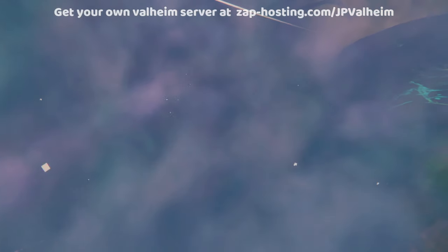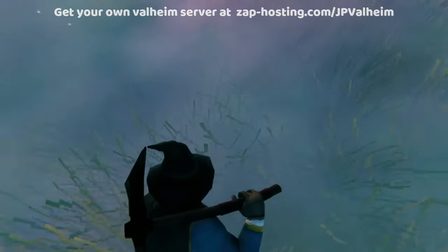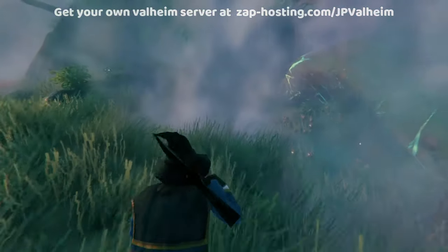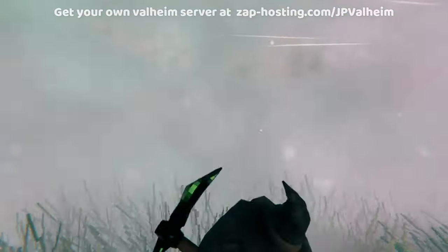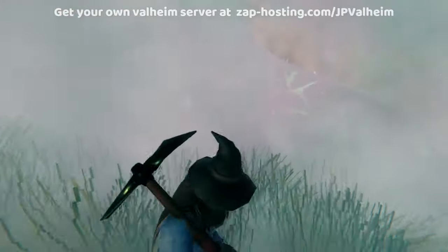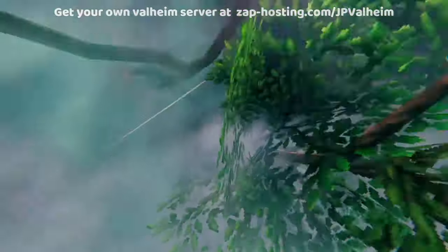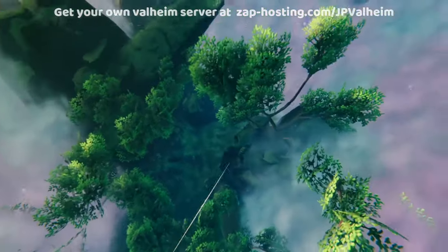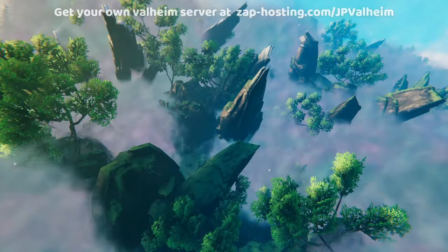I can't even see my character, but if I zoom all the way in, now I can see what's in front of me. And if I move around, I can actually see the ground a little bit near where I am. Don't get me wrong, the visibility is low, but it's way better. So using first person and your situational awareness, you'll be able to find and explore areas in the Mistlands.